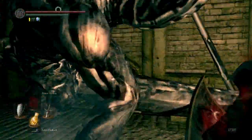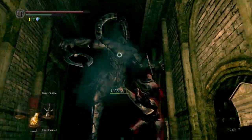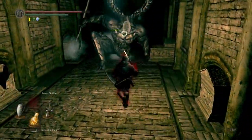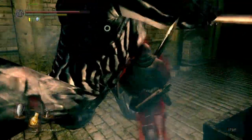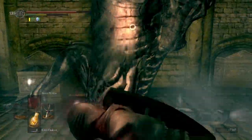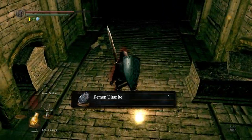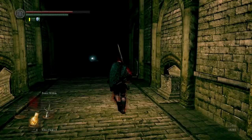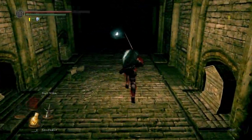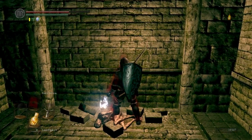Let's wait. One, two, three, four — four and a bit — five hits in total. Yeah, makes a big difference. So five hits in total. I'll come back here and pick up these Eyes of Death, which are an item you use to increase your rank in the Gravelord Covenant.